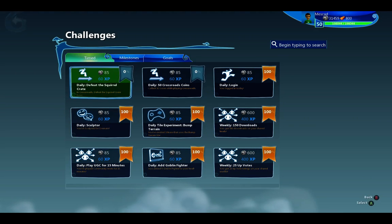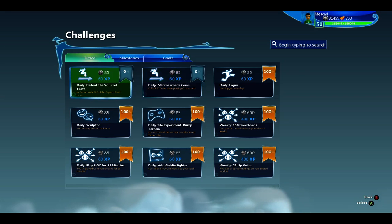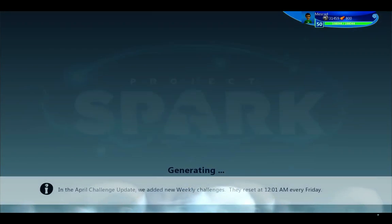My daily challenge today includes the Crossroads 50 coins and defeat the Squirrel Crate, which is one of the bosses of Crossroads. I wanted to show how I do Crossroads.